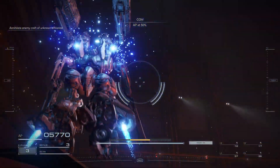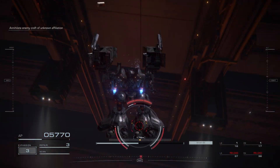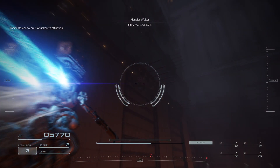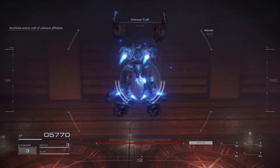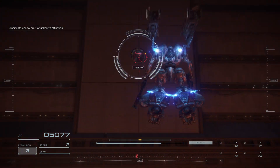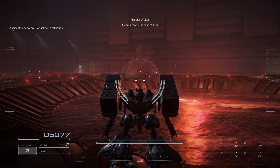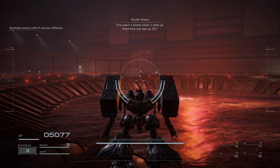AP at 50 percent. Another Delvish. Stay focused, 6-2-1. One remaining, finish them off. Seems that's the last of them. This wasn't a simple check-in after all. Head back and rest up, 6-2-1.